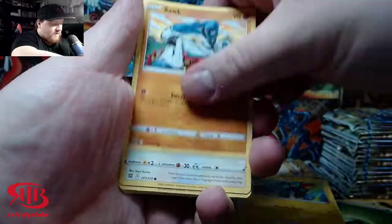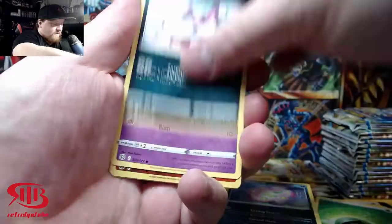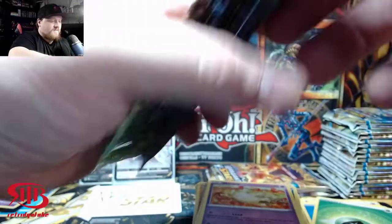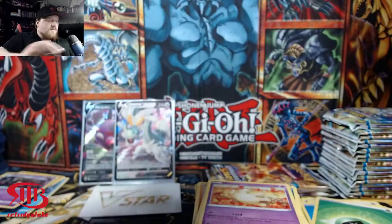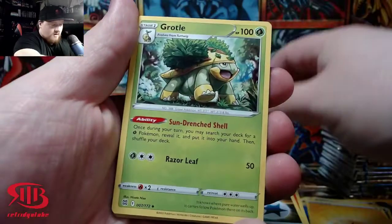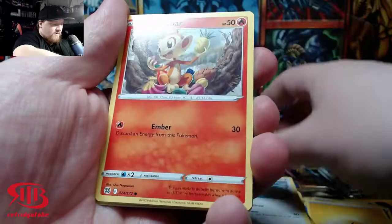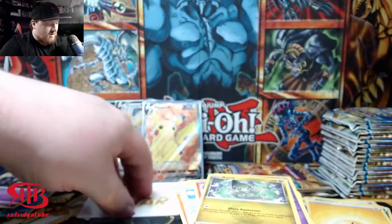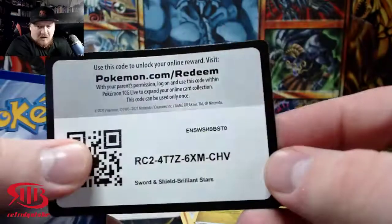Pachirisu. The belt. Someone is taking a shower — might have to adjust my mic volume. I try to do these at night so nobody interrupts me and somehow someone still finds a way. Grottle, Golit, Castform, Chimchar, Baltoy — no. Pikachu V Full Art. Still not one character card yet. We are part way through half a box with not a single character card. That's just not realistic.